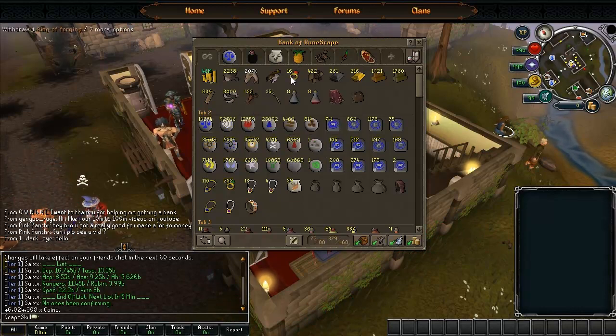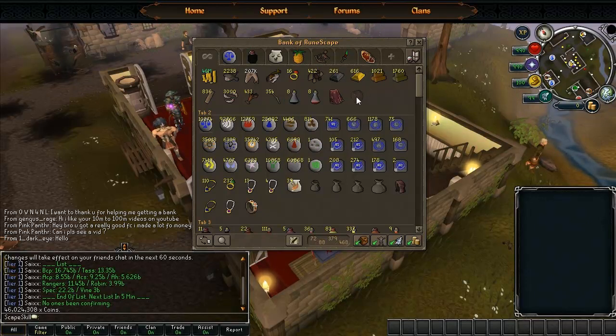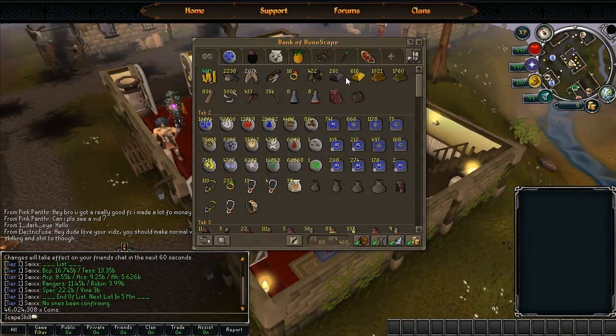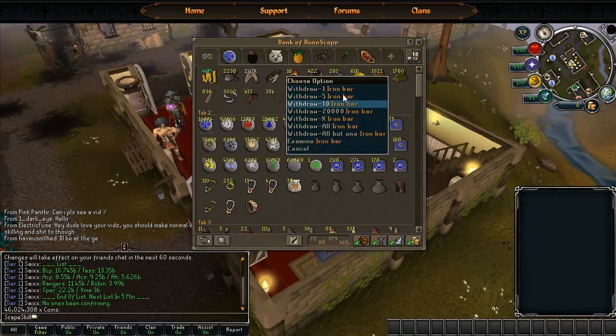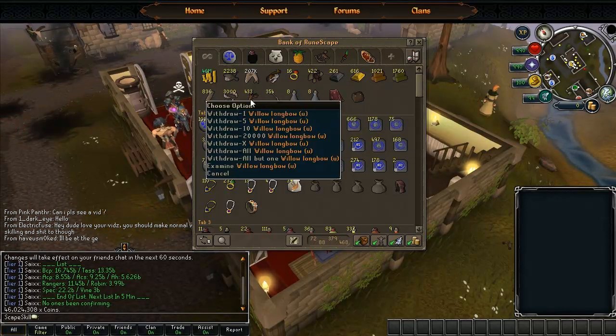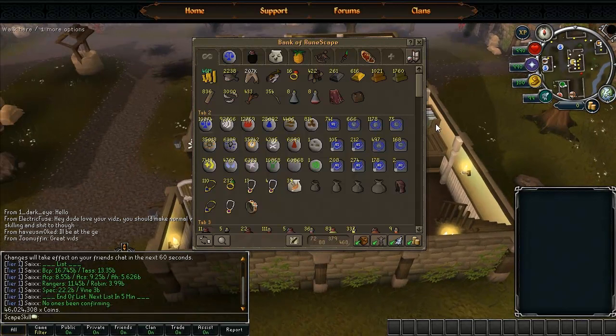Ring of forging, iron ore, iron bar - all of these resources are for my statue collection that I'm doing. It's the Shattered Heart minigame where you've got to get different rocks from different skills. For smithing I've got the iron ore and iron bars, or I could make some iron plate bodies or iron knives. I've got fire making, fletching, construction, fishing, cooking and pretty much every skill. Some skills you don't need supplies for, but I like to just have them here so they're easy to get out.